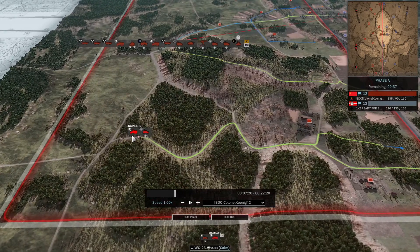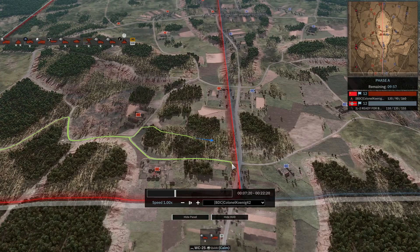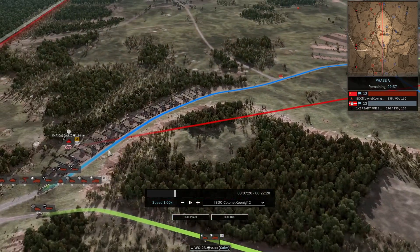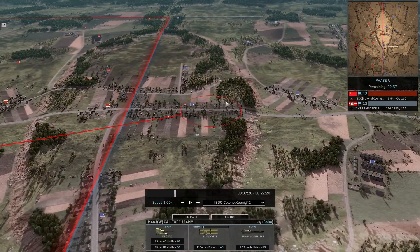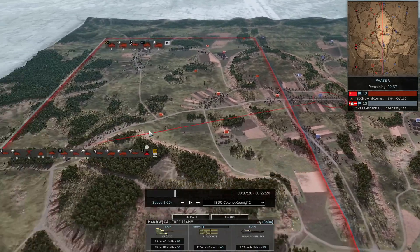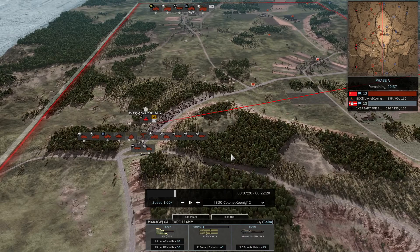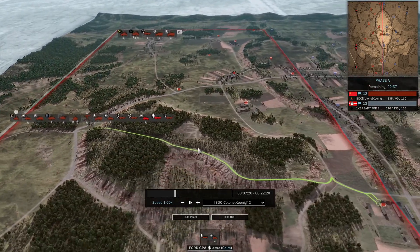He ended up with an engineer and MG right here — the engineer right here, the MG there. Koenig is already starting to shoot. This is a whole lot of cheese, Koenig. A whole lot of cheese. But we are playing to win; this is the league tournament after all. There's no place for pity.